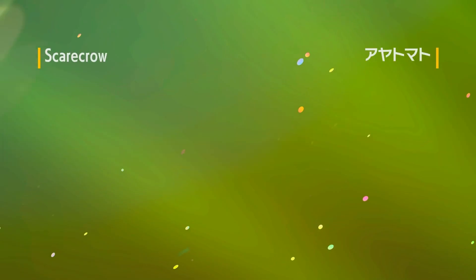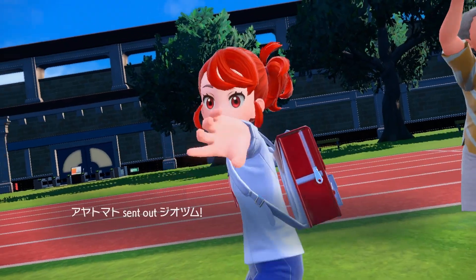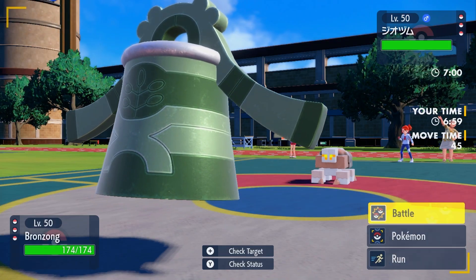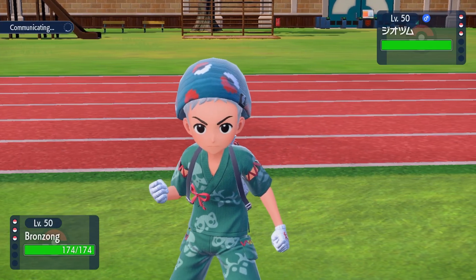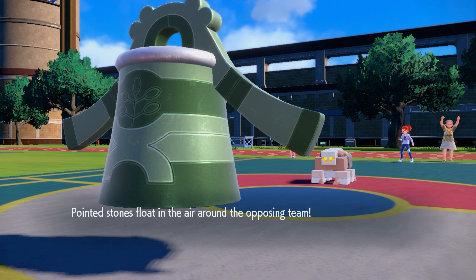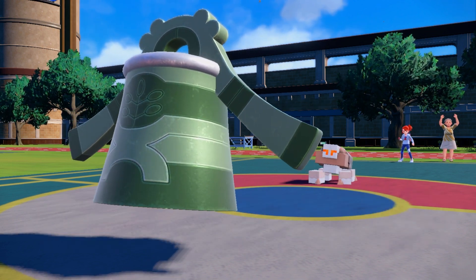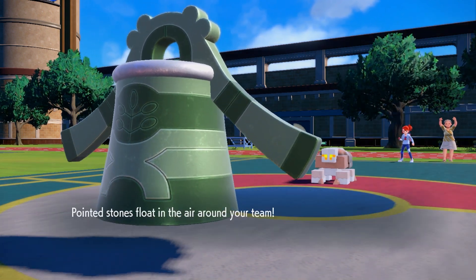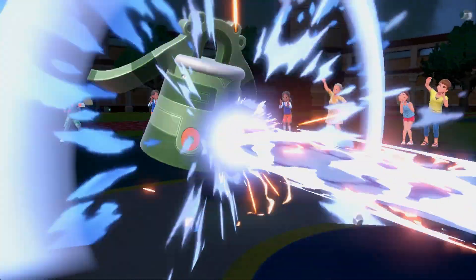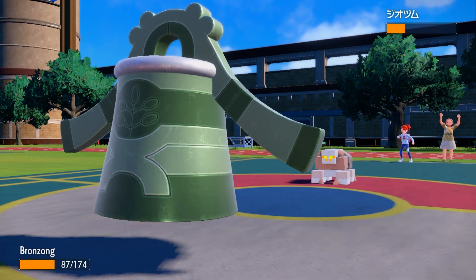One Pokemon I was worried about was the second stage of Garganacl — Naclestack, I think it's called, which is a really funny name. Then of course Regieleki was really scary because it's super fast, but Regieleki does not get Taunt, so I figured I could go for either of my leads and be fine. My opponent leads with the Naclestack though. On one hand that's good for me, and on the other hand it's bad because I figured they were going to get up their Stealth Rock. So I'm just going to go ahead and get up my own Stealth Rock first — I might as well, since they cannot Taunt me. I can go for Stealth Rock and then at some point also go for Trick Room if I want.